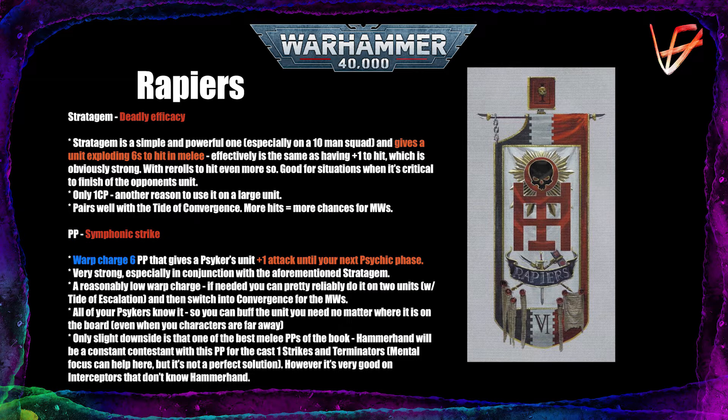The Rapiers are the guys you call when you need some Daemon faces smashed in — they are all about melee. Their Stratagem costs 1 CP no matter how big the unit is, which is great for Grey Knights who struggle with command points. It gives you exploding sixes in melee, which is awesome on a big 10-man unit of Strike Marines or Terminators. Unfortunately you can't use it on Paladins, but you can use it on a 10-man Strike Marine squad with the support of a Brotherhood Ancient, giving them the same number of attacks — which is crazy. Exploding sixes to hit is equivalent to having plus one to hit on a unit with 3+ weapon skill, and we all know how great it is to hit on twos rerolling ones.